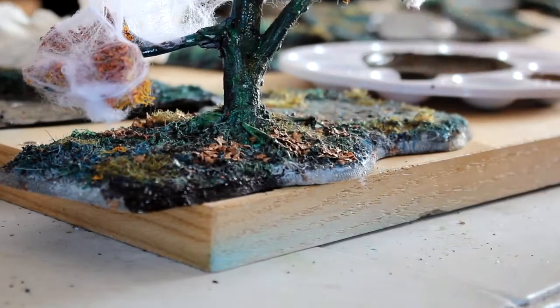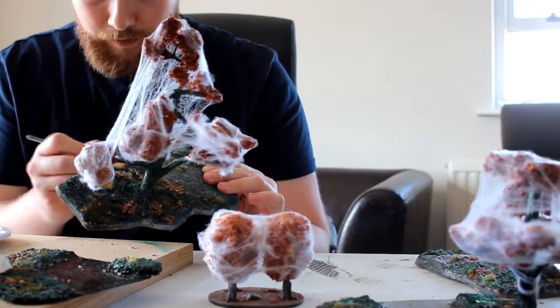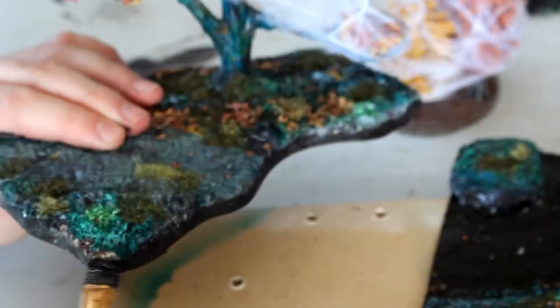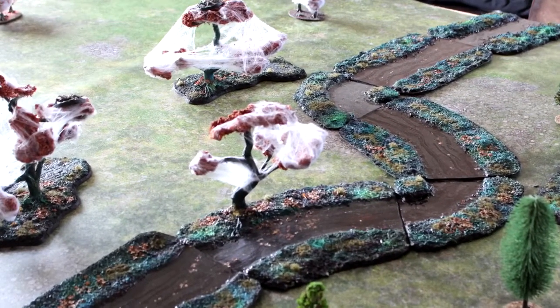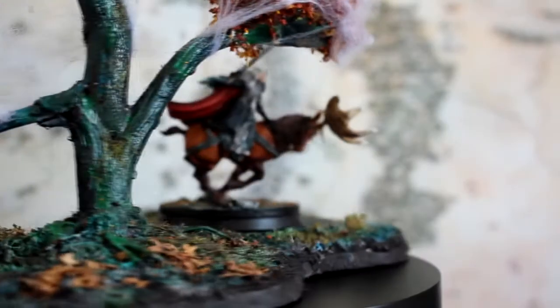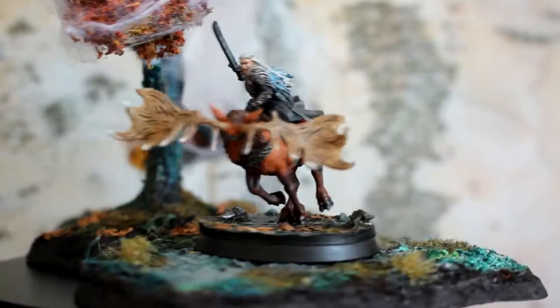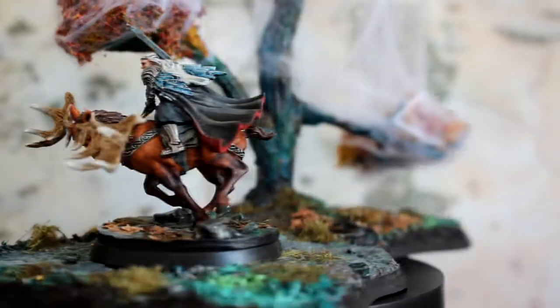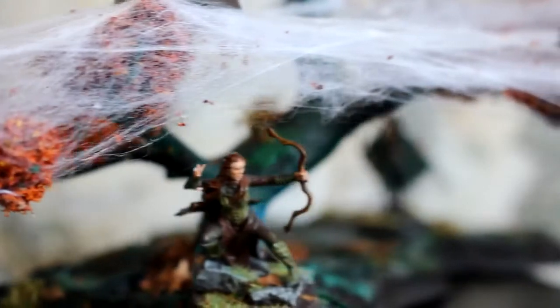With the webbing applied, it was just a case of using some very dark brown acrylic paint to paint the base rims and any patches that were still white, to make it still seem like earth — and it was finished. I was really pleased with how these came out. I used a lot of new techniques like oil washes, resin, and inks. I think it was quite a nice approximation to the film while still being playable for SBG, so yeah, really really pleased with it.